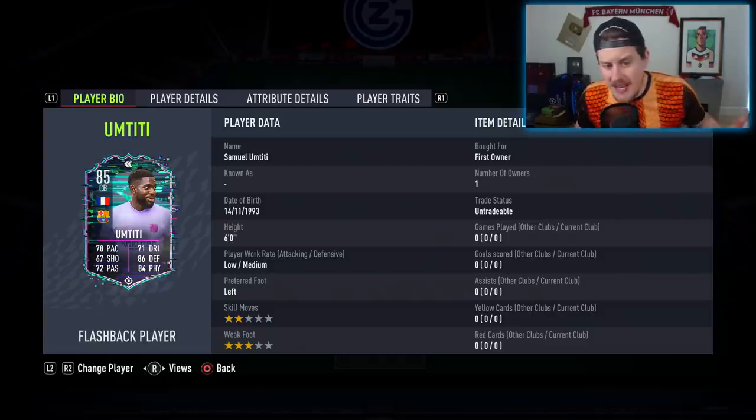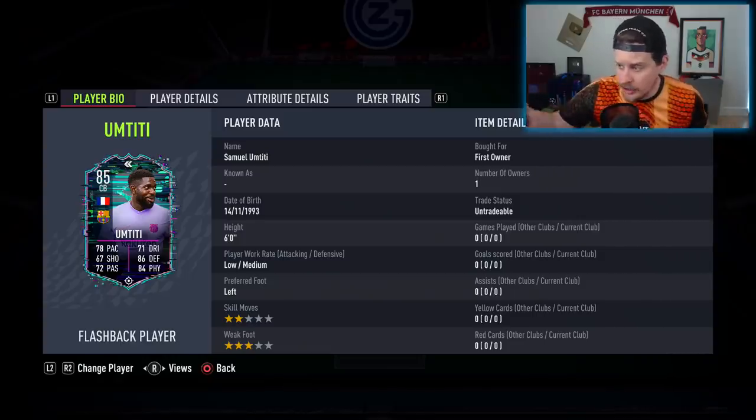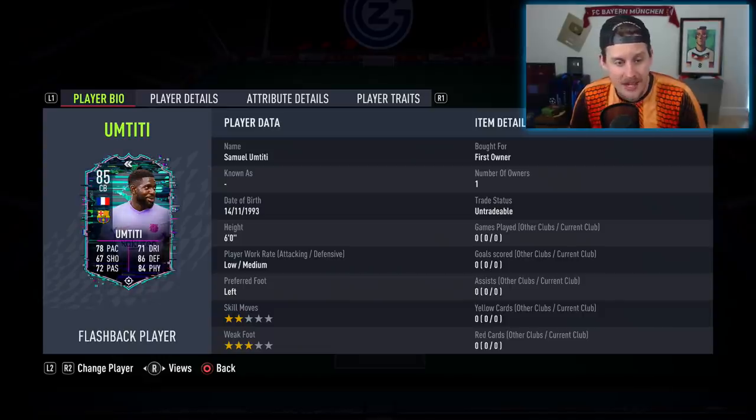He becomes the highest-rated La Liga center back. The community consensus, if you look at the Futbin rating, seems to be that this card is way more expensive than it needs to be. It's around 80,000 coins — I think five SBCs are required: an 85, an 84, and an 83. None require informs, but those are pretty high-rated squads to ask for given what stage of the game we're in. He's available for five more days.